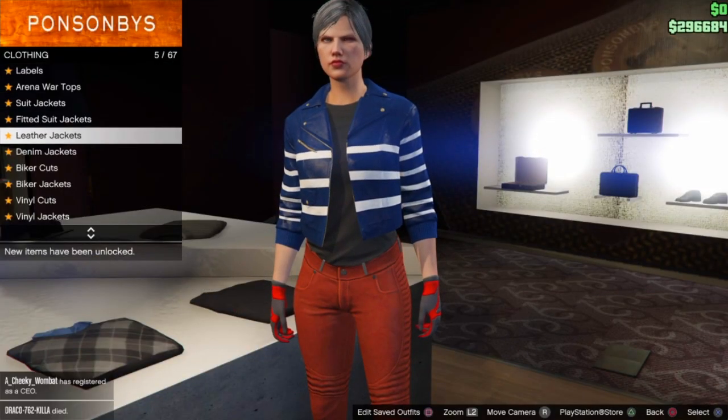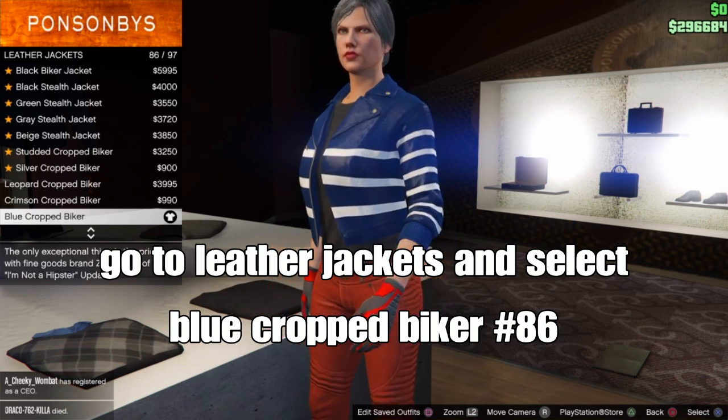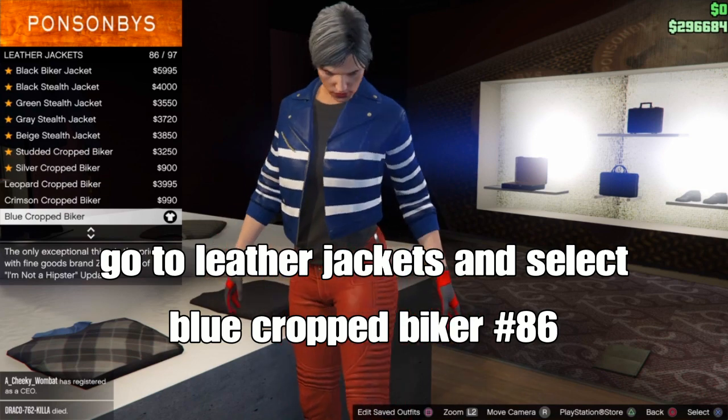Go down to the tops, go to leather jackets, and select the Blue Croppy Biker, should be number 86. This will be the component for the trash vest.